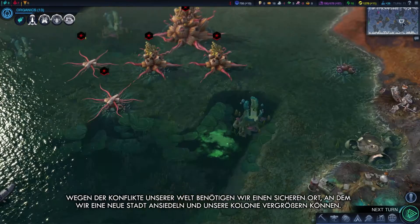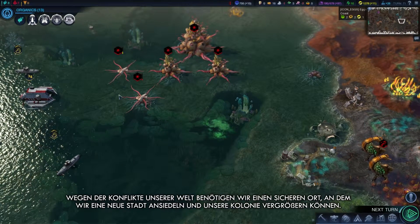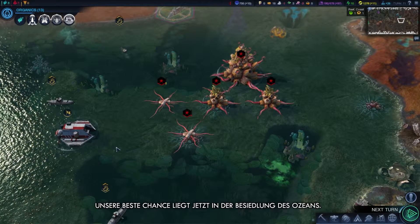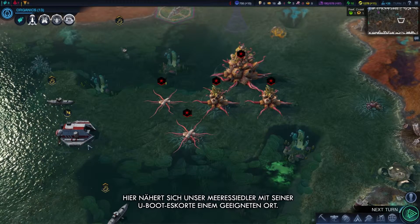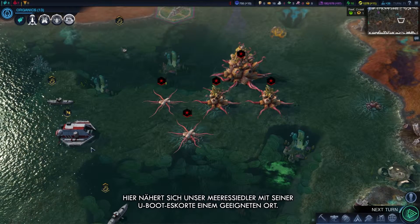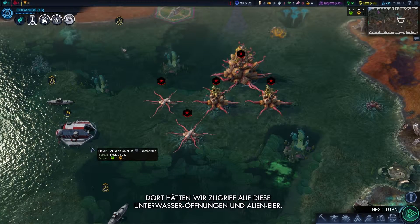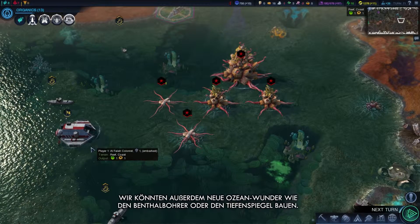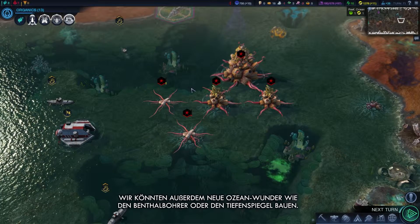With our world in conflict, we need a safe place to settle a new city and expand our colony. Settling the ocean offers us our best chance now. Here's our ocean settler standing by with its submarine escorts, approaching a good location. We could gain access to these deep-sea vents and alien egg resources, and also be able to build some new ocean-focused wonders, like the benthic auger or abyssal mirror.